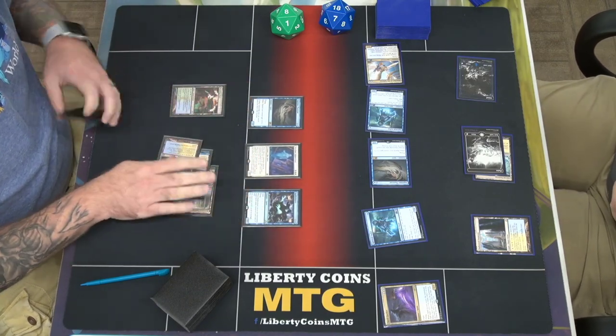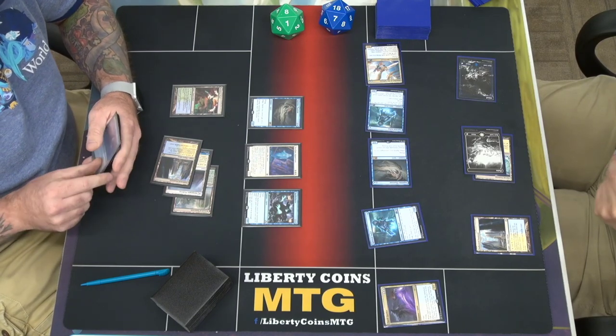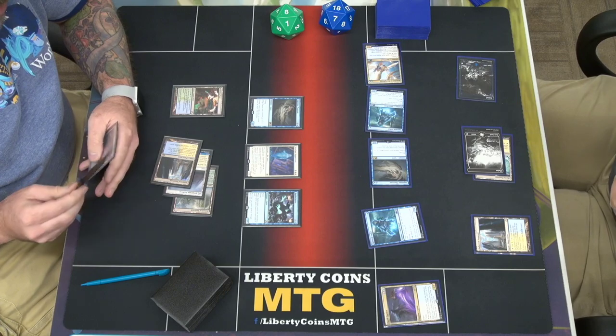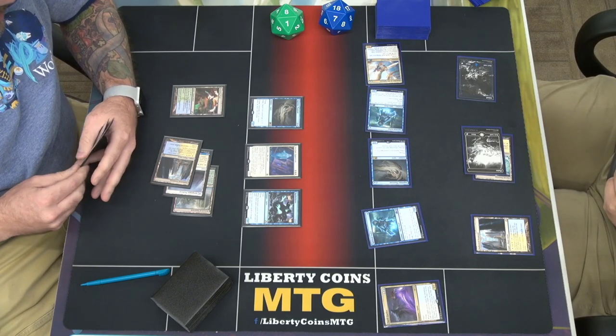I'm going to cast around. That's a 2-2, so it doesn't attack. I will pass.